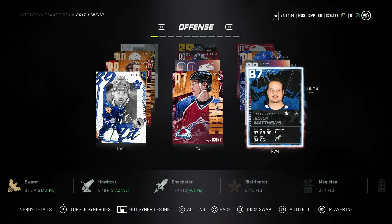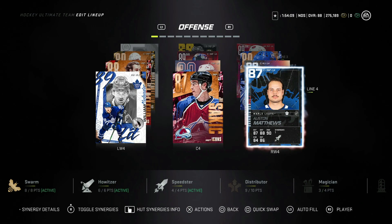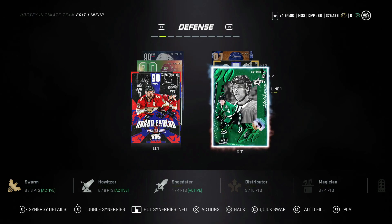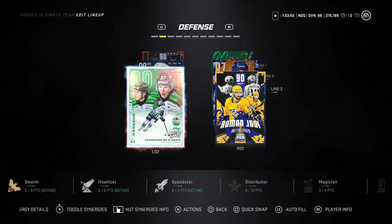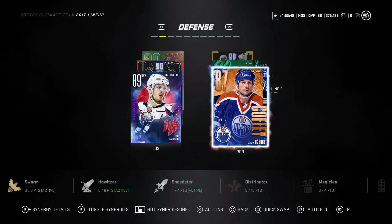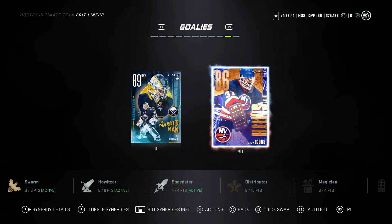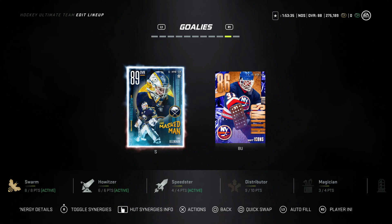My fourth line is Nylander, Sakic, and Matthews — I'd love another card to replace Matthews, but there are just no good speedster cards right now. Speedster is very important for top-end guys like Lafleur and Miro Heiskanen if you're running a stacked squad. My defense is Ekblad, Heiskanen, Roman Josi, Nicholas Hansen, John Carlson, and Paul Coffey — I'm about to sell Paul Coffey, just waiting to see who gets released next. In net I've got Linus Ullmark and Billy Smith for synergies — I enjoy Ullmark and would love Marty Brodeur instead but the synergies won't work.